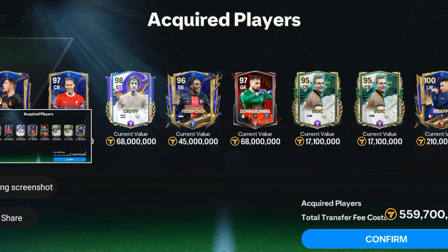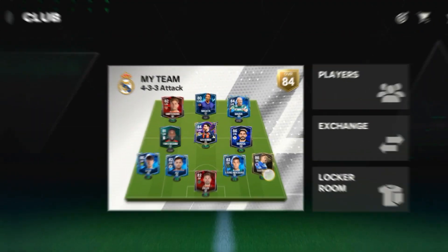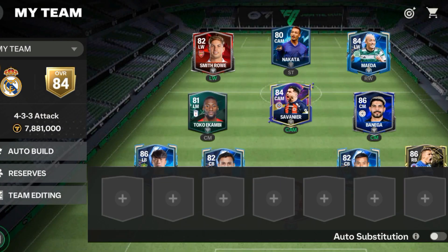Let's quickly look at the squad, then I will play one head-to-head to check the players' gameplay. I am using the 4-3-3 attack formation for squad upgrade, but I like the 4-3-3 holding formation more for head-to-head.